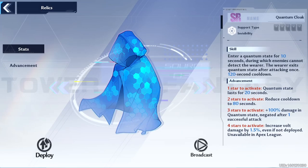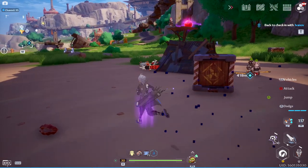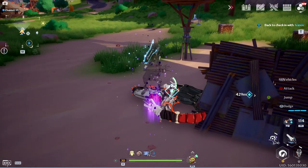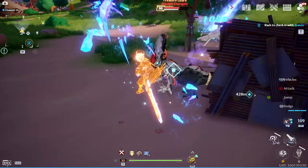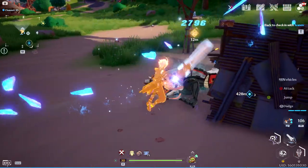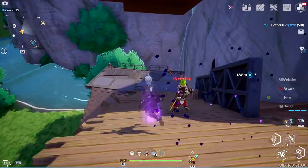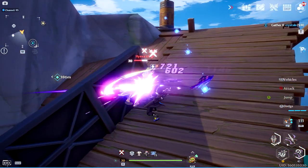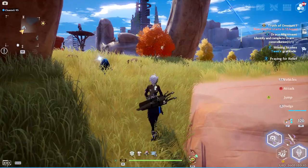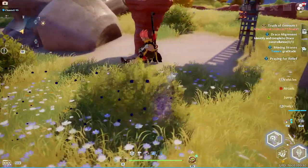The Quantum Cloak is a relic or extra gadget in Tower of Fantasy that makes you invisible so enemies cannot attack you. You can unlock it by collecting 20 SR Relic Shards, which come in two forms: SR Relic Shard boxes that let you choose specific shards to craft the item, or specific Relic Shards earned as rewards from game modes and events. When you collect 20 Quantum Cloak Relic Shards, you permanently unlock it. You can continue collecting shards to enhance its abilities and make it an even more powerful item.